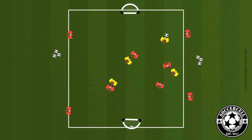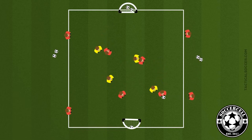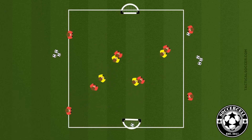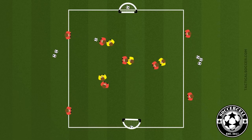We suggest using throw-ins on the outside to make it more game realistic, and the defenders are trying to intercept the ball and can score in any of the small goals. Making it easier we can allow the attacking team to score in any of the goals. Making it harder we can ask the attacking team to connect a minimum number of passes before scoring. The coaching point is decision making and you should definitely familiarise yourself with this.